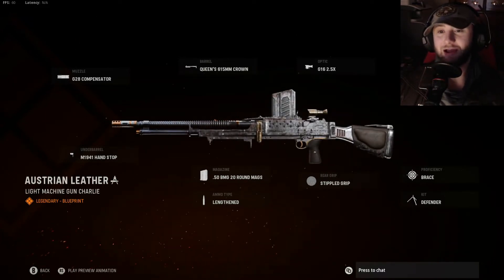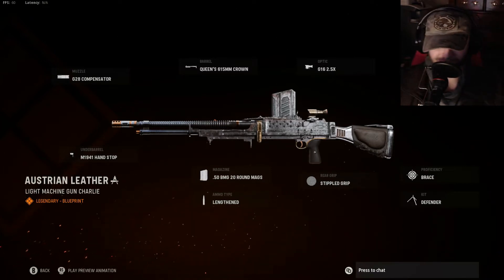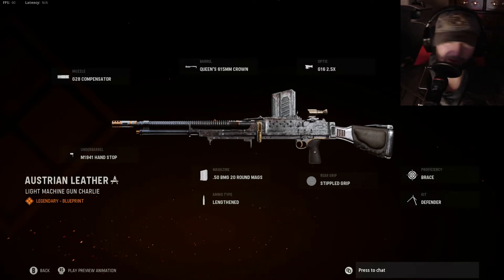Then we got ammo types lengthened, and we got the Queen 615 millimeter crown barrel, G16 2.5 optic zoom. Rear grip is the stippled grip, then we got the oak and shield padded stock, brace proficiency, and defender kit option.